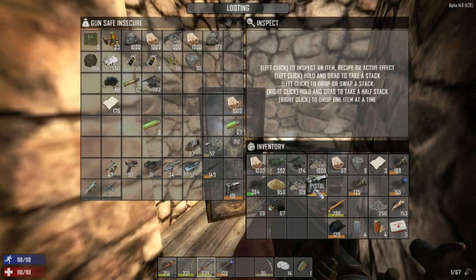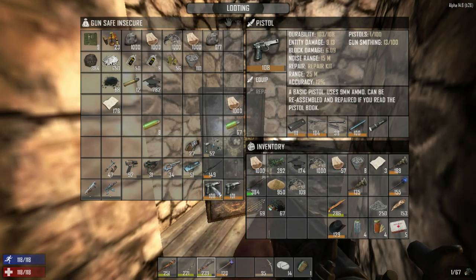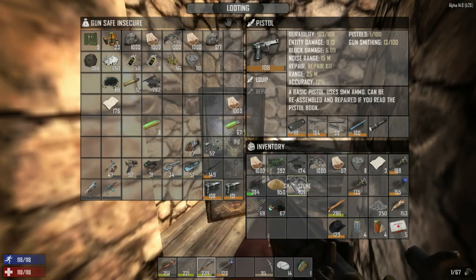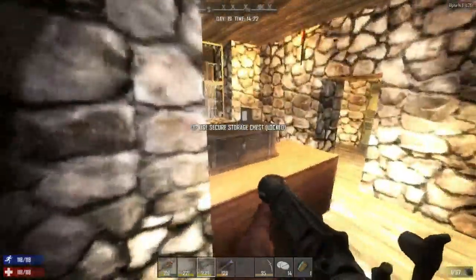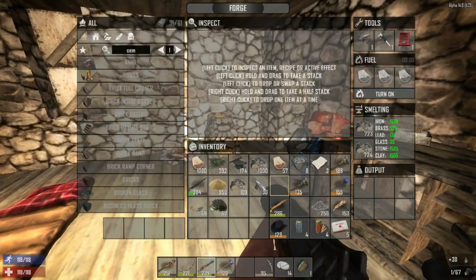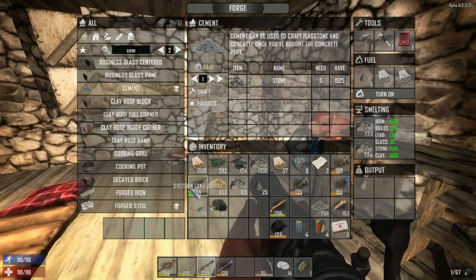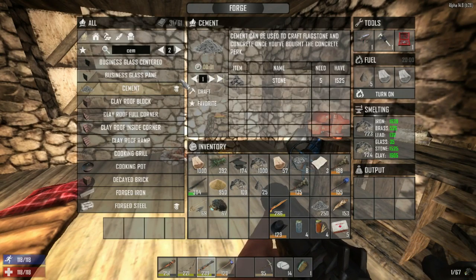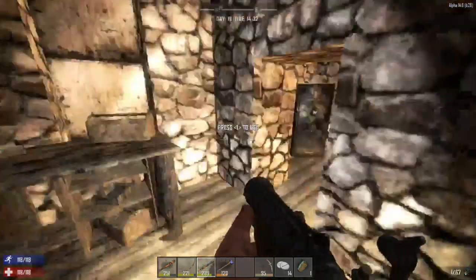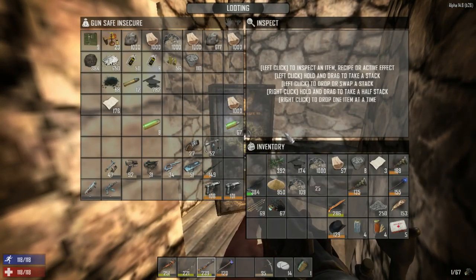This is what the game is like — going into boxes, picking things up, organizing. Oh — a shotgun long barrel and a pistol I didn't remember putting in here. Need to move those to the weapon box. Found another SMG receiver and two pistols. Looks like we might be able to swap parts between the pistols. Let's dump more fuel into the forge — about five more pieces, 20 minutes worth.